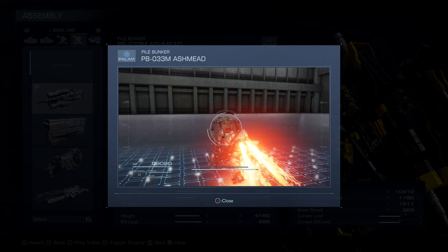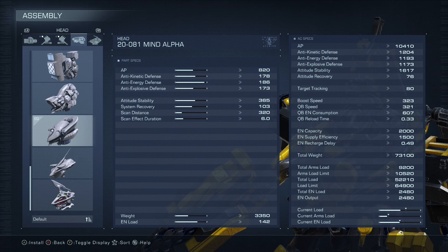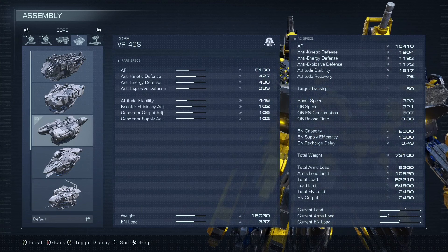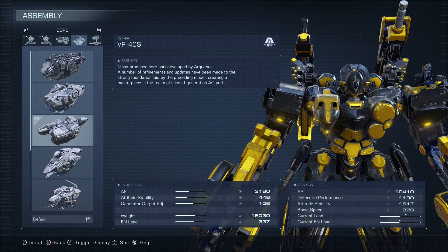For our head, we're running the 20-081 Mind Alpha. This gives us good AP, really good defenses, pretty good altitude stability, and system recovery. You could use other helmets, but you have to make sure you're under our total EN load — our EN output is only 2480, and with this helmet we barely scrape by. For our core, we're running the VP40S. It's an all-around good core with good AP, defenses, good boost efficiency, generator output, and altitude stability.